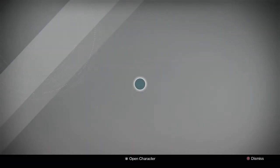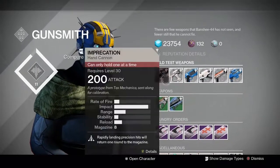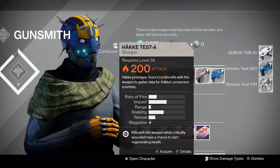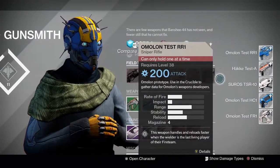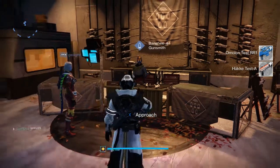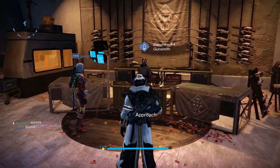We have one player versus environment weapon and four crucible weapons. So we have fusion rifle, hand cannon, rocket launcher, shotgun, and a sniper rifle. It's pretty terrible. I'm going to try to help you out with the quickest way to do this, but it's not fun. Let's just break down the weapons.